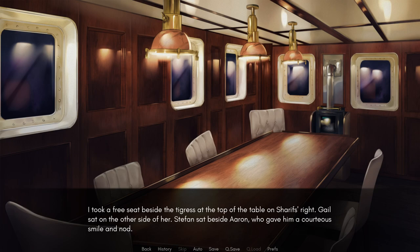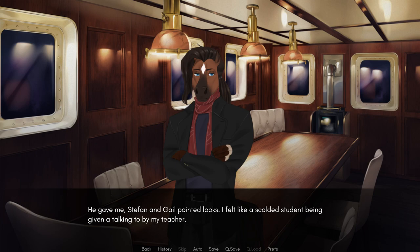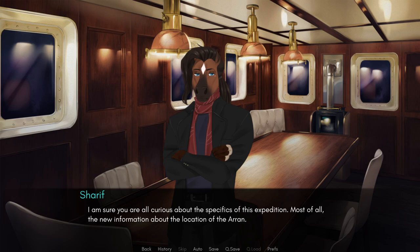I took a free seat beside the tigress at the top of the table on Sharif's right. Gail sat at the other side of her. Stefan sat beside Aaron, who gave McCurdy a smile and a nod. Now that we are all present — he gave me, Stefan, and Gail pointed looks. It felt like a scolded student being given a talking to by my teacher. I am sure you are all curious about the specifics of this expedition — most of all, the new information about the location of the Iran. The room was so quiet I could swear I could hear my own heartbeat.